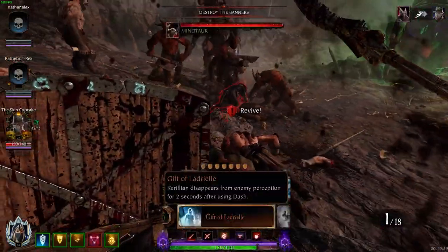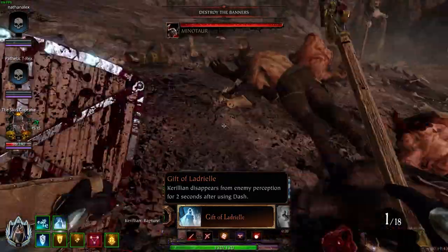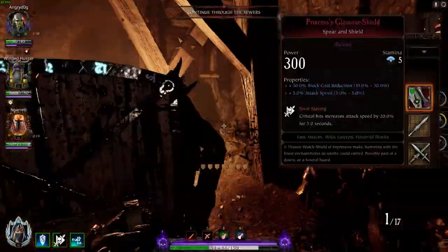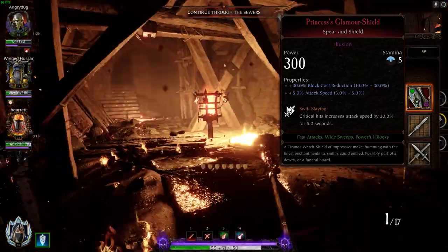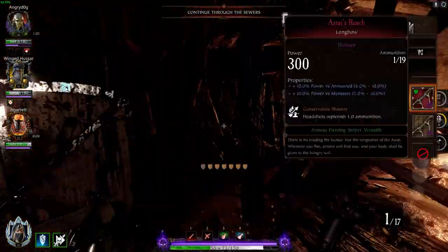And for level 30, the most important talent: you want to take Gift of Ladria, which gives you 2 seconds of invisibility each time after you ult. For your melee weapon, you want to take the Spear and Shield with either block cost reduction or more stamina, attack speed, and Swift Slay.